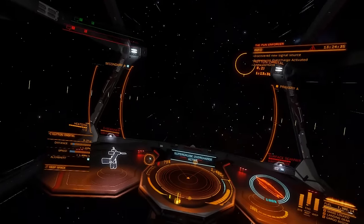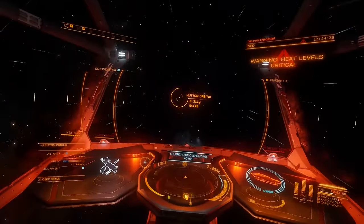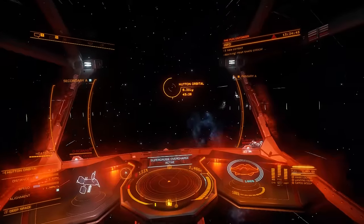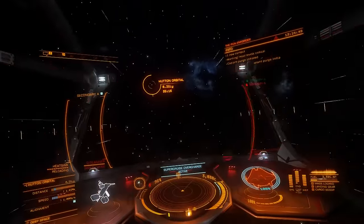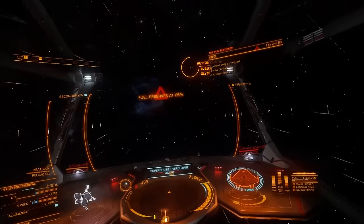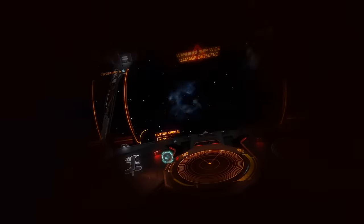As for the Hutton run, well, you can forget it. You will get 0.1 light-years closer to Hutton before you run out of fuel. It might actually make the run more strategic. How far can you go in overdrive before you need to drop out and continue in normal Super Cruise, to arrive at Hutton with fumes in the tank?